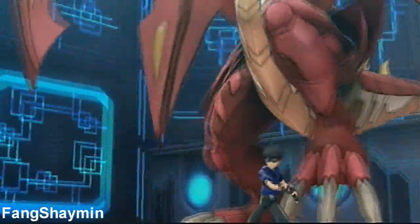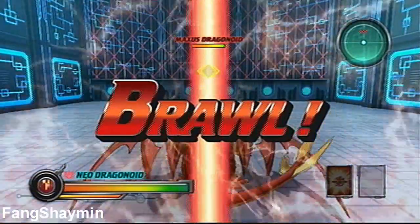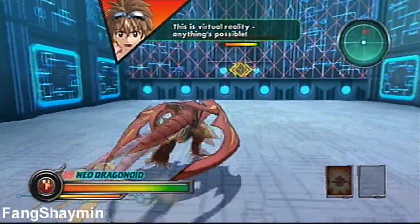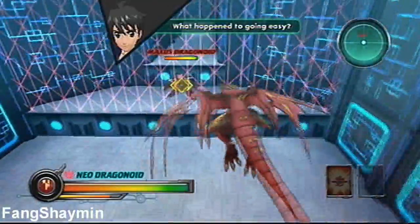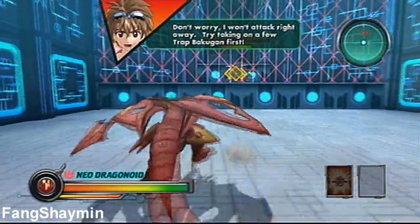We start story mode all over again, as if nothing happened. That's right, we have to restart this entire game right from the beginning, except this time we get to use Vexos Bakugan, such as Eleko and Hades. So if people want me to, in this small playthrough of trying to get Maxis Helios, I'll use the Vexos Bakugan.